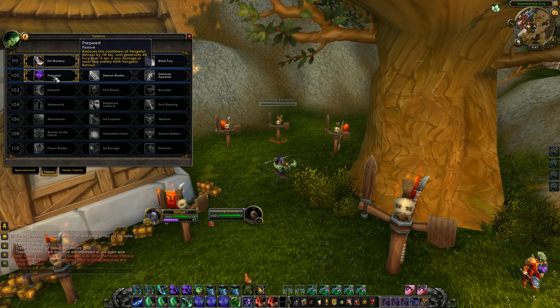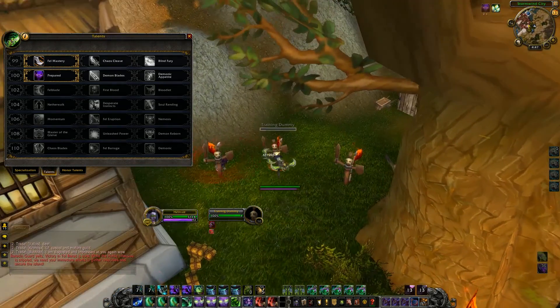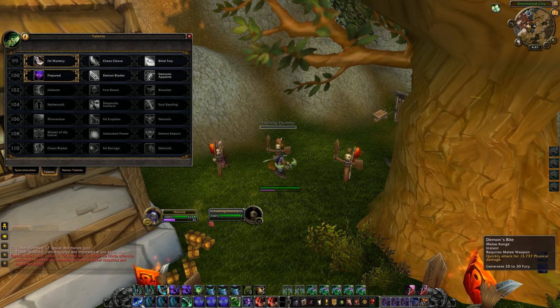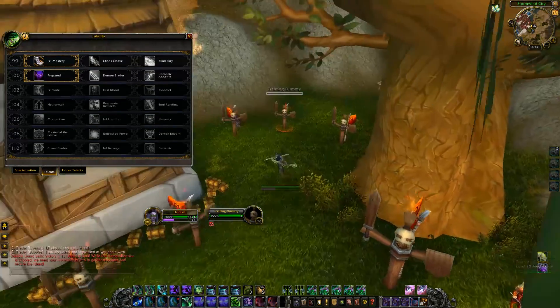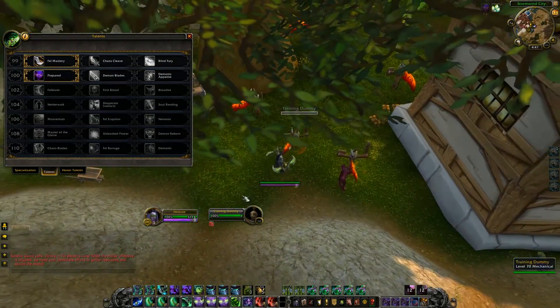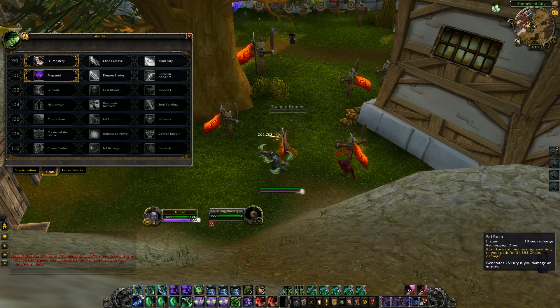The other one I like to go with is Prepared, which reduces the cooldown of Vengeful Retreat by 10 seconds — very useful — and generates 40 Fury over 5 seconds if you damage at least one target. Both of these are really helpful because what I tend to do is go in, come out, and then go back in, and you're pretty much full on your Fury without ever having to use Demon's Bite once. You can engage, hit somebody, disengage, then re-engage — now you're at 100 Fury and you still have a stack of Fel Rush.